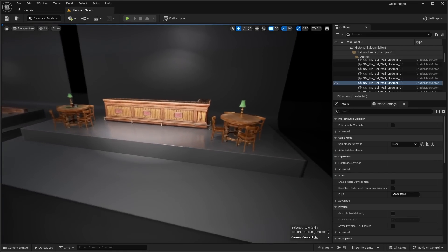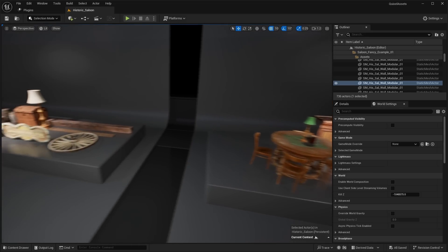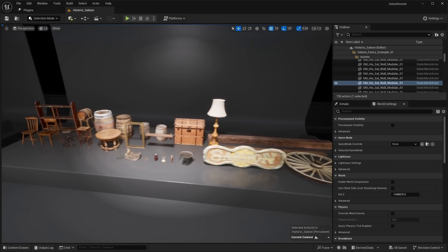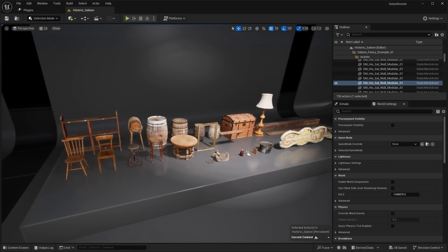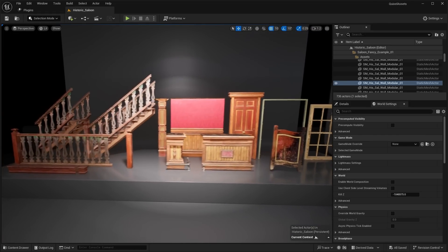Over here are all the different assets that come in this pack — things like the bar itself, tables, chairs, and of course all the old Western props: barrels, chests, chairs, and much more. You're free to use these assets in your project as you please.